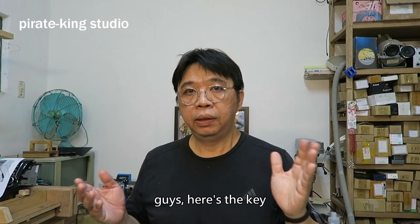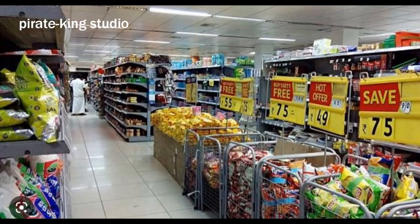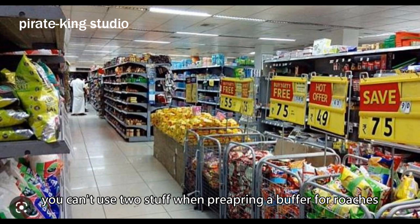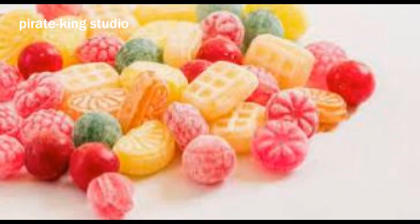Hey, don't sleep anymore — here's the point. Guys, here's the key. Remember, German roach and Supella have evolved. Their lifespan is only half of a giant roach's, so the generation change is fast and evolution is also fast. You can't use just two baits when preparing a buffet for roaches. Point one: you can use sugar as bait, but research data shows that about 5% of roaches will avoid eating sugar. Don't underestimate the impact of that 5% — it's the key to the German roach's comeback.